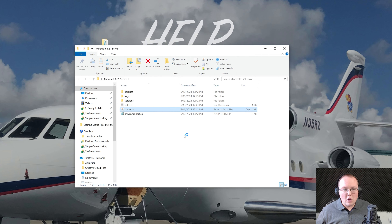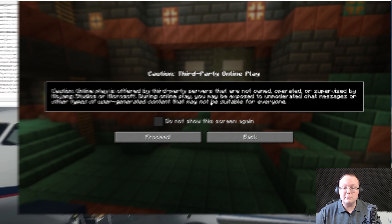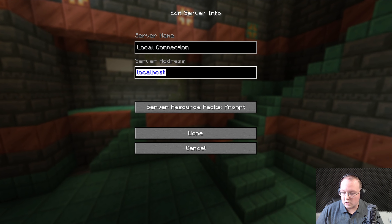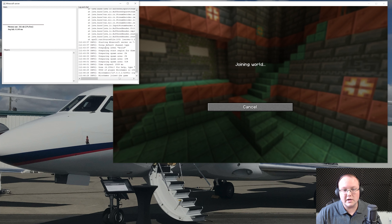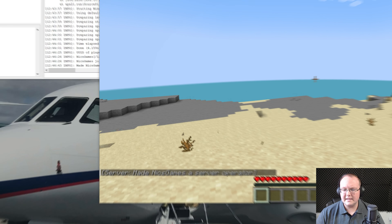At this moment, you're the only person that can join your server — your friends can't yet. But first, let's make sure you can join it. Open up Minecraft 1.21, go to Multiplayer, and direct connect or add the server. Name it 'Local Connection' and for the server address use 'localhost' — all one word. Click Done, and after a few seconds it will resolve. Double-click to join and you'll see yourself pop in on the server console. The server is now online. I recommend giving yourself op by typing 'op [yourusername]' in the server console. This allows you to kick people, go into creative, and more.